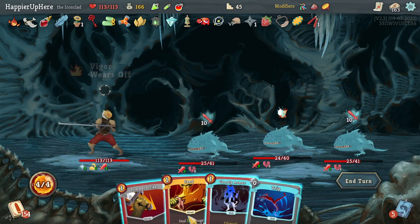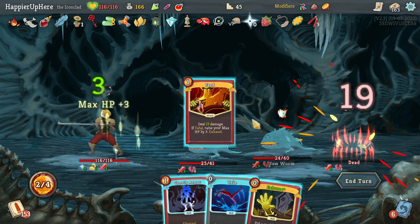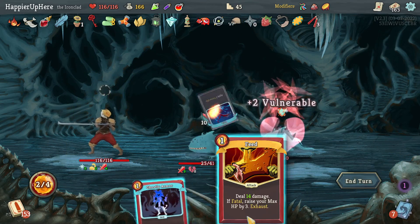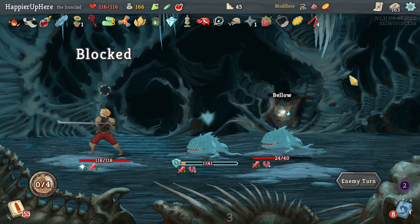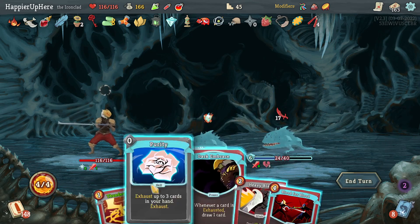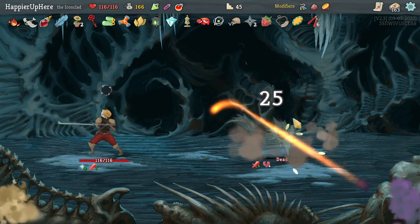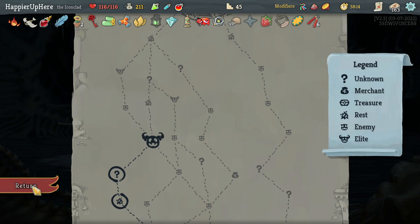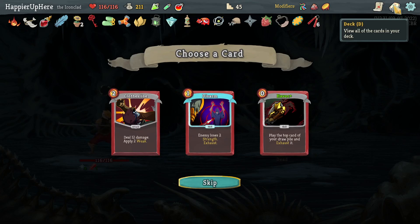That's 19 — I should be able to kill one of them. I don't really need to use Feed but I have it — might as well. Let's do Trip, Ghostly Armor, and Feed. Got a surprise on that but I only have one strength so it's not the boss. I'm happy with the pushes I have — I already have enough Disarms.